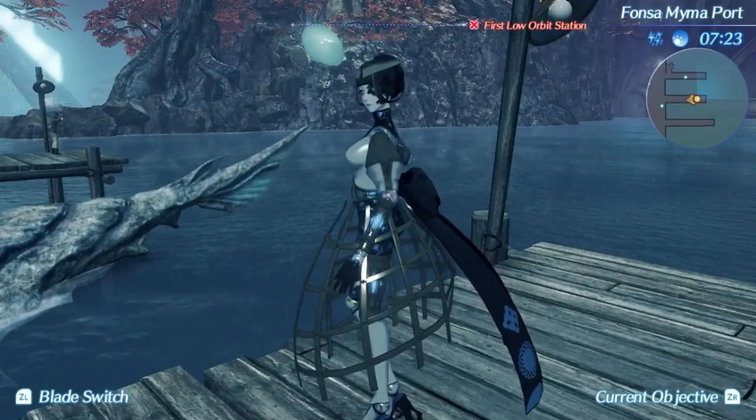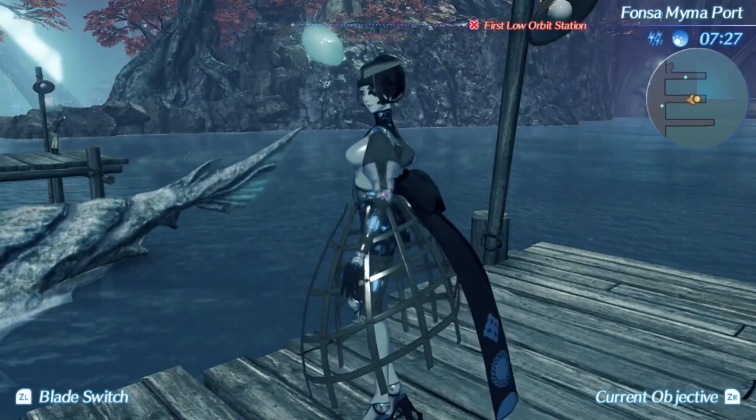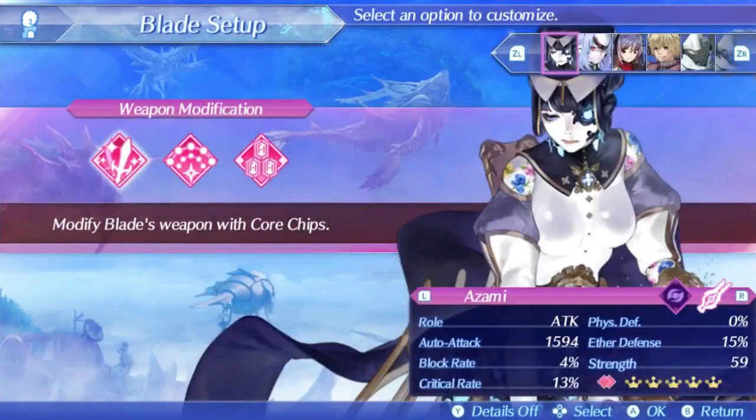Azami is an Aether Cannon class weapon and every move she has is Aether based. She is a blade that functions very well on Zeke and sometimes Nia, although there's something about Nia that makes Azami less effective than normal, which we'll discuss later. As such, I recommend using Azami on Zeke.